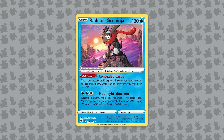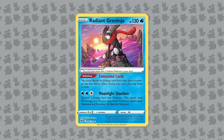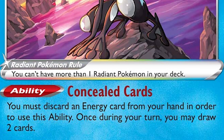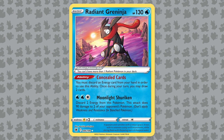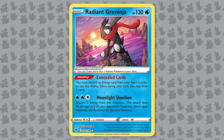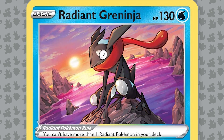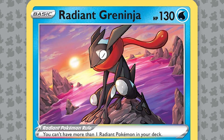Next, we'll look at the Radiant Greninja card, which is one of the first of a brand new mechanic — the Radiant Pokemon. The Radiant Pokemon rule is you can't have more than one Radiant Pokemon in your deck, meaning one copy of Radiant Greninja, and you cannot play any other Radiant Pokemon if you're playing this. These are all basic Pokemon, so even though Greninja would normally evolve from Froakie and then Frogadier, it comes into play as a basic Pokemon since it is a Radiant card. It has 130 HP and is Water type.